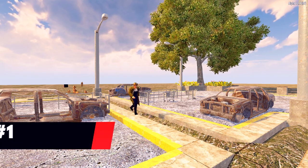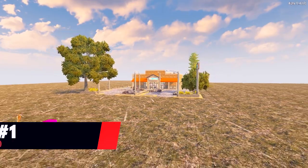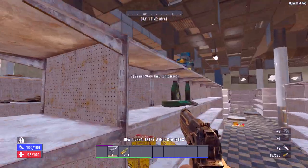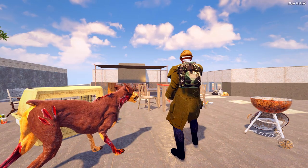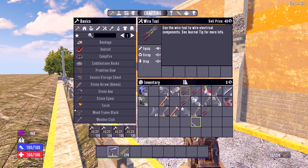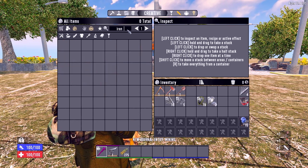And at number 1 we have a POI I don't think anyone was expecting — the larger variant of the working stiff tool store. This POI has a lot of zombies that fall from the ceiling, but if you can clean it and search every one of the shelves you'll easily get dozens of tools like wrenches, hammers and wiring tools. You can smelt or scrap these for high amounts of iron, and on average by the end of this POI you can have an easy 2000 iron. If you can get that on day 2 or 3 you'll be set for all the forged iron you'll need in the first week.